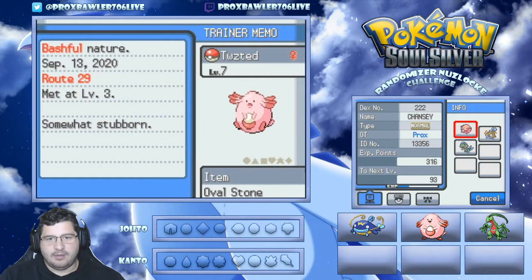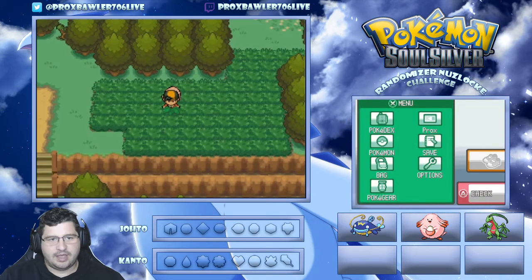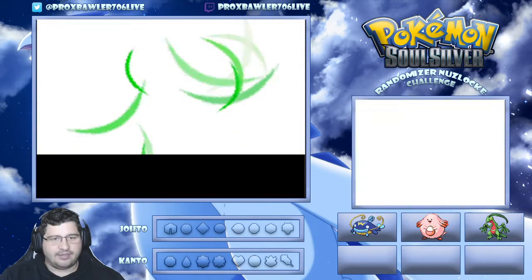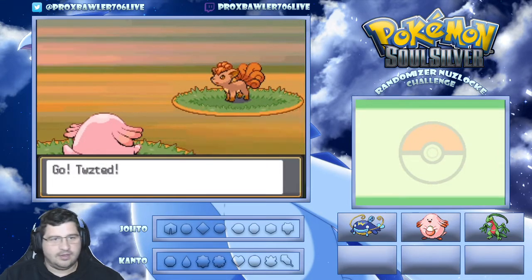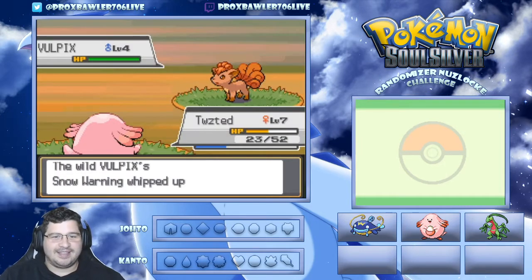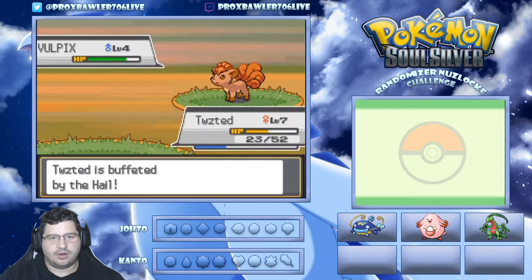Without further ado, let's dive in and get some encounters. Our last encounter was Route 31, and the plan today is to head over and get our Dark Cave encounter, then get into Violet City and maybe have a gym battle. Oh, a Vulpix - that's sick! Could have had a Vulpix on Route 31. Snow Warning - got that Alola Vulpix vibe, I like it.